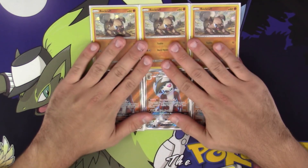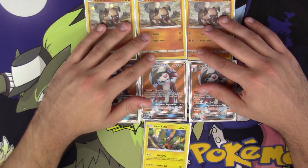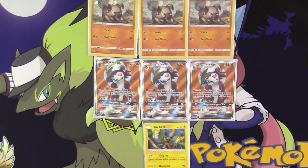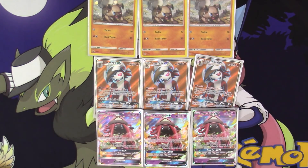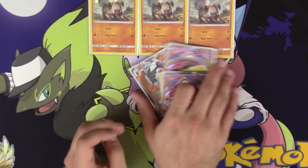For the closing Pokemon, I run 1 copy of Tapu Koko with Flying Flip, just because Flying Flip is amazing and extremely versatile — being able to do 20 damage everywhere is just too good to pass up. And last up for my Pokemon lineup, I run 3 copies of Tapu Lele, because Wonder Tag is too good — it will search any supporter. You can still use Energy Drive which, even though it doesn't apply weakness, it doesn't apply resistance either, which actually comes in handy given how much Zoroark is out there.